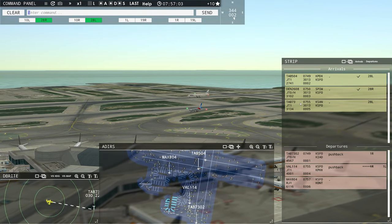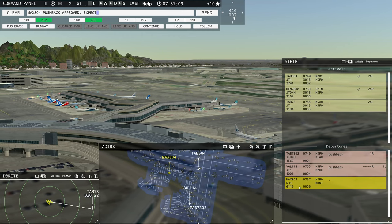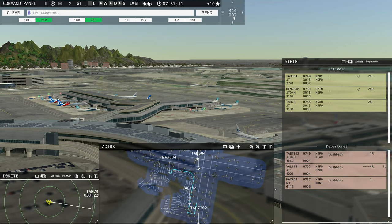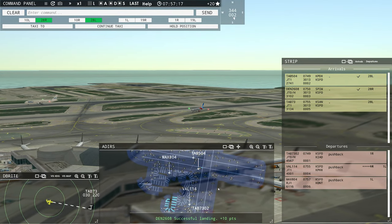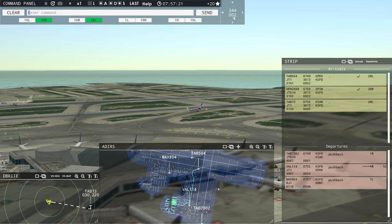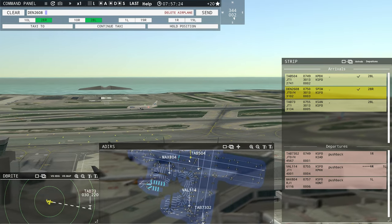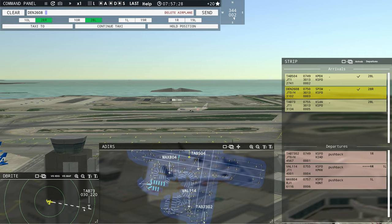Tower, Magic 804 requesting push and start. Magic 804, pushback approved, expect runway 1 left. Ground, 1 left, pushback approved. Magic 804. Leslie 504, taxi to the ramp. Taxi to ramp, Leslie 504. Denali 2608 heavy, not exiting until Delta — well, we've got the time.